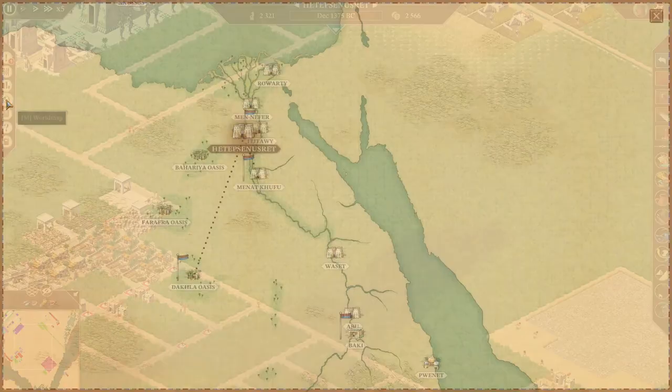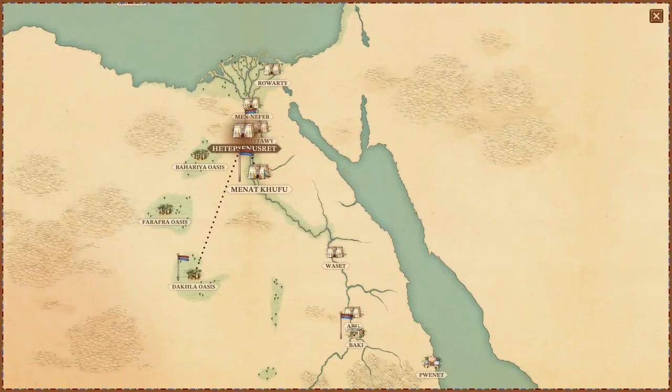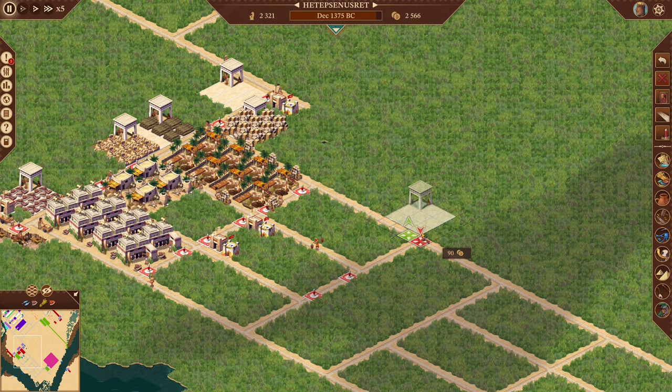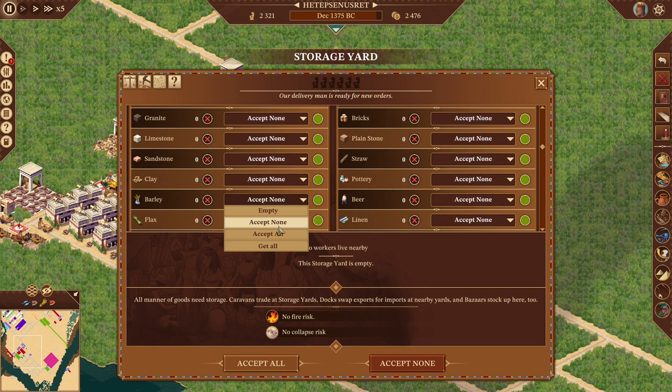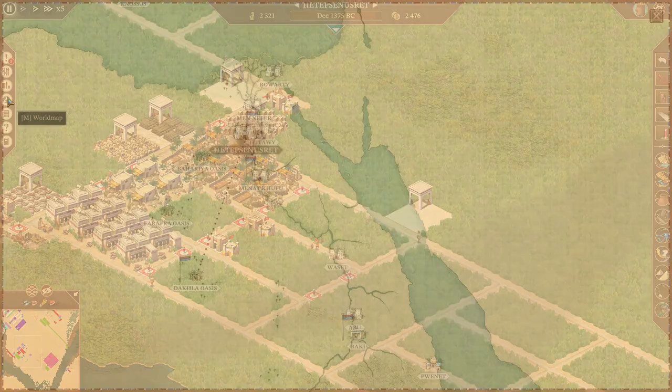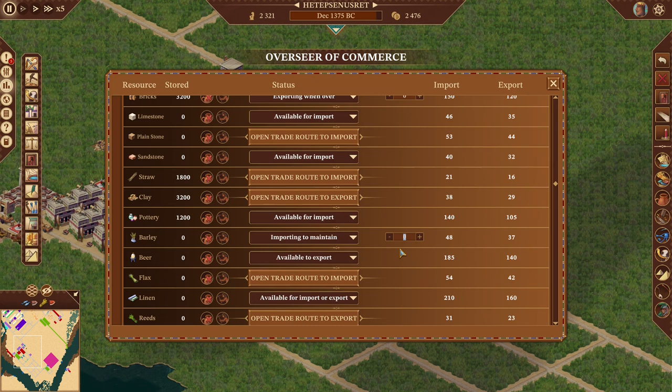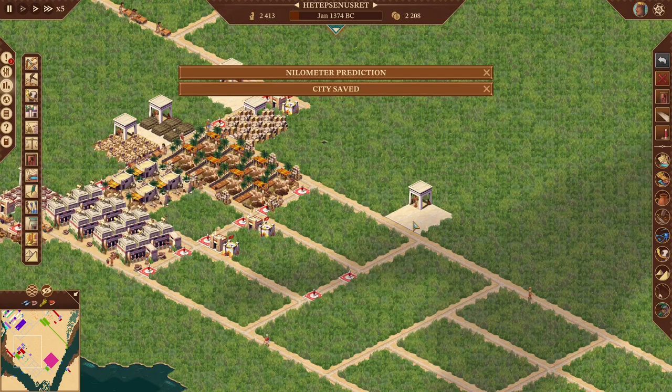Let's pause — it's December. Dakla is capped out and Minat Khufu is capped out. We're making basically the maximum amount of money we can with those two trade routes. I want to put down a storage yard here and set it to accept all barley. Let's start importing barley — import to maintain. Just give me everything you've got. You can't import that much anyway, but it's fine.